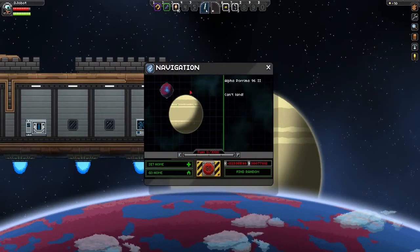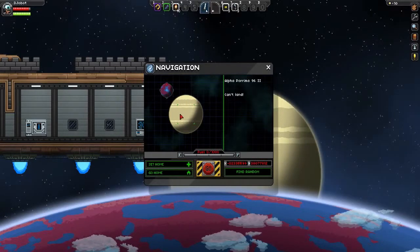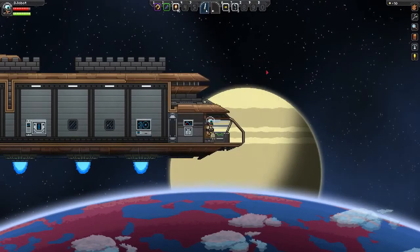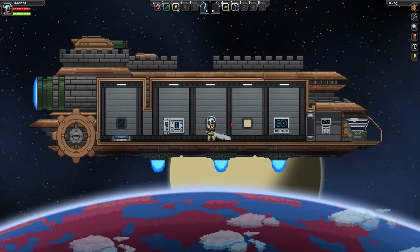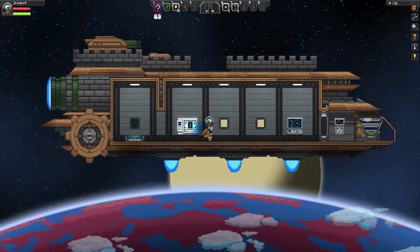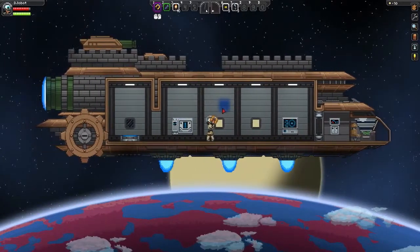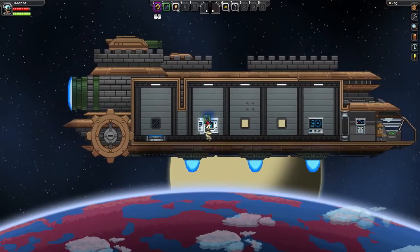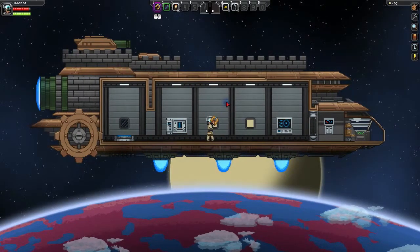It only costs one fuel to go to a different planet. I'll explain the fueling and stuff more later. This is the Matter Manipulator tool. If you want to get rid of background blocks — the blocks that you don't actually run into, like the walls — you right-click. If you hold down Shift, you'll select one single block.